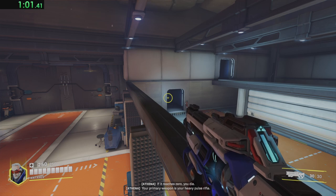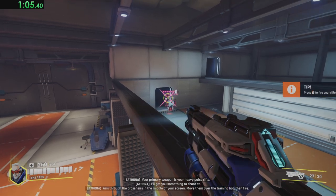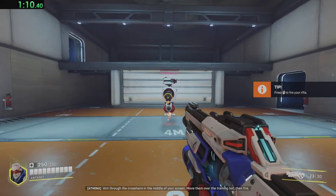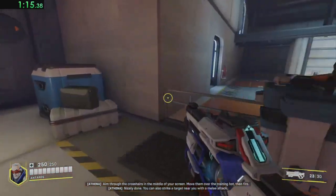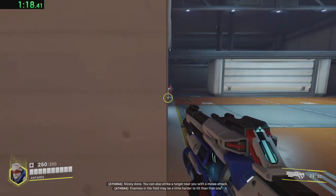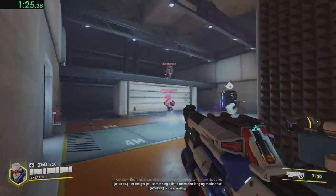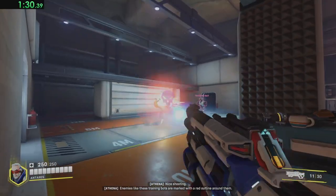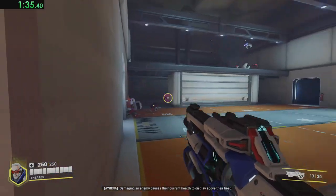Your primary weapon is your heavy pulse rifle. I'll get you something to shoot at. Aim through the crosshairs in the middle of your screen. Move them over the training bot, then fire. Nicely done. You can also strike a target near you with a melee attack. Enemies in the field may be a little harder to hit than that one. Let me get you something a little more challenging.